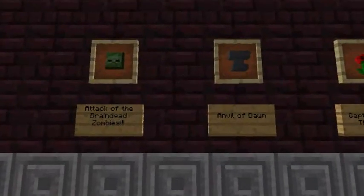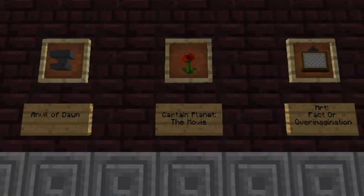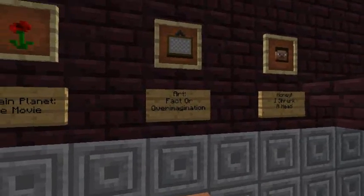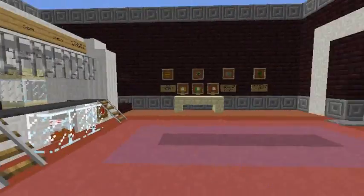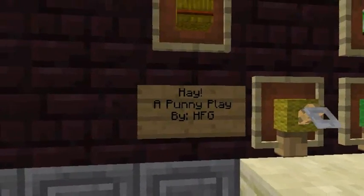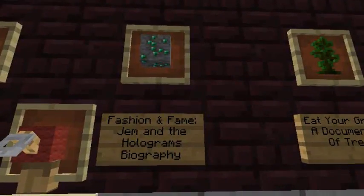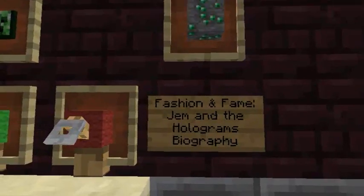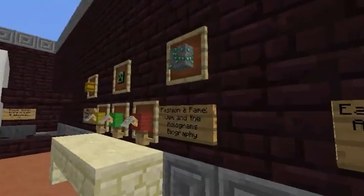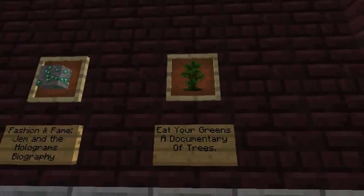So here's the theater. There's Attack of the Rain-Dead Zombies, Anvil of Dawn, Captain Planet: The Movie, Art, Fact or Over-Imagination, and Honey I Shrunk A Head. Movie posters. A punny play by His Forever Girl. Then we have Fashion and Fame, Jim and the Holograms Biography — if anyone knows that show from the 80s or 90s. Eat Your Greens, a documentary of trees. That's very good.